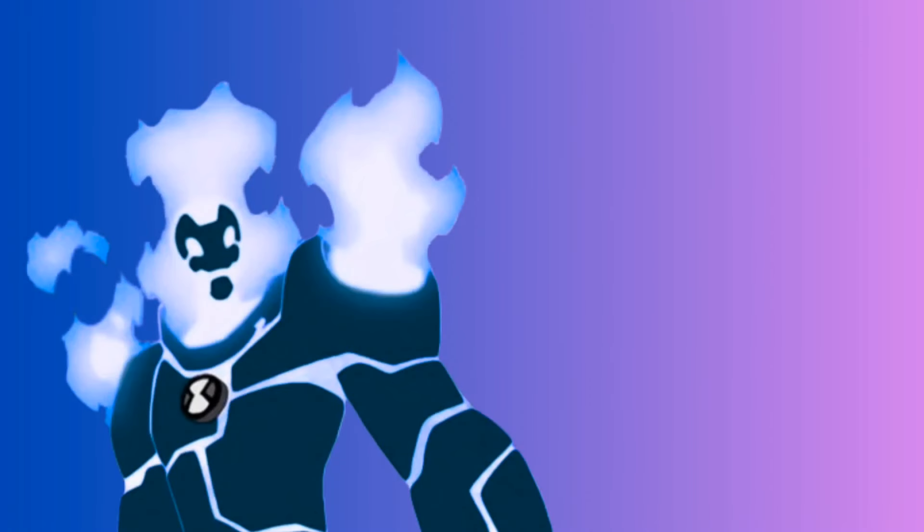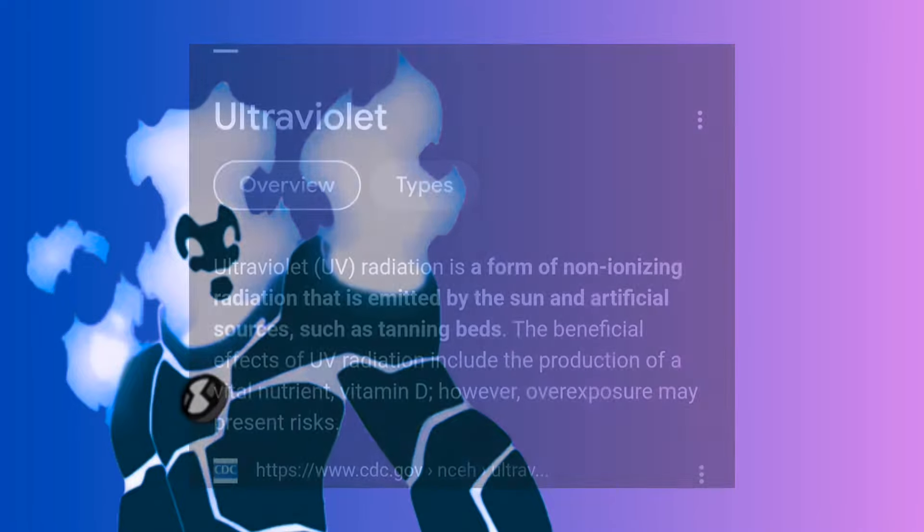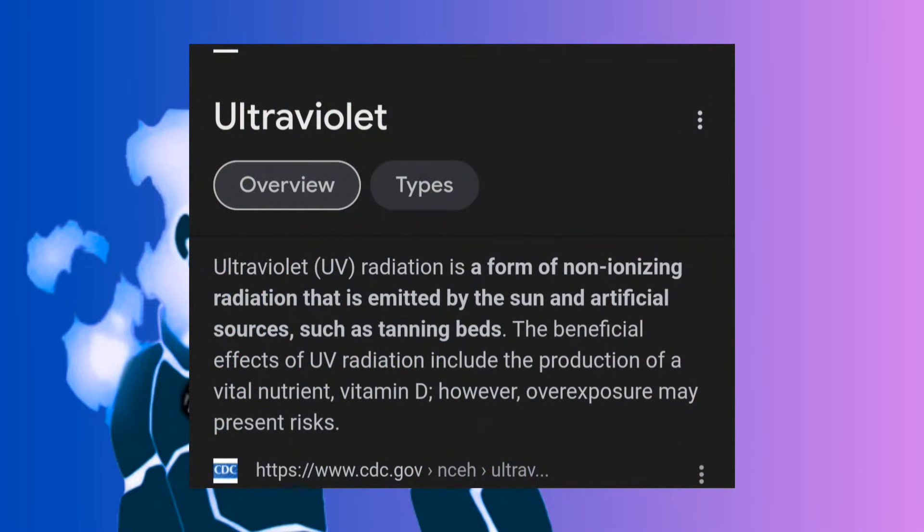The first alien we'll go over is of course Heatblast, going in order of appearance. His flames are going to be blue because if he's going to be stronger than normal, his flames have to be hotter, which is why it's blue. I originally considered violet or deep purple, but that's more towards ultraviolet and I want him to shoot fire, not plasma. So I stuck with blue.